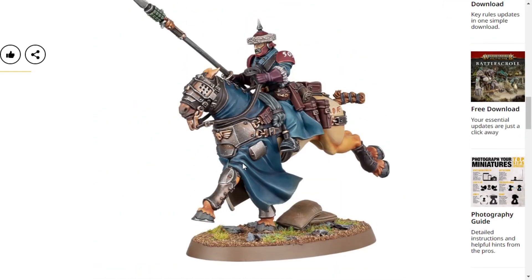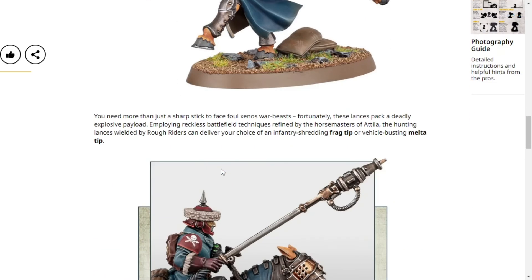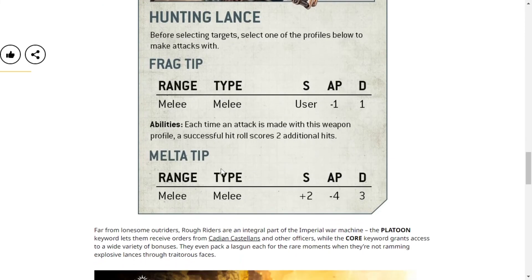Or maybe you could have a Nurgle version. If you're really good at sculpting with green stuff, seeing a bunch of Nurgle horses with plague bearers riding them would be really cool to see, and it would be kind of easy to do. Seeing plague bearers ride these things — that's a really cool idea for a Nurgle conversion.